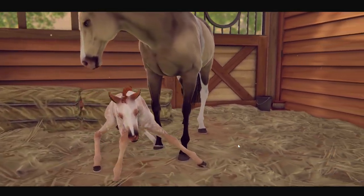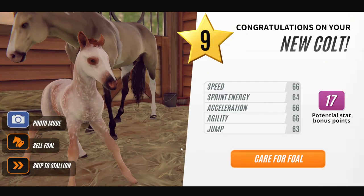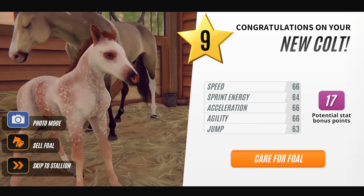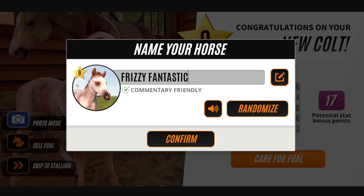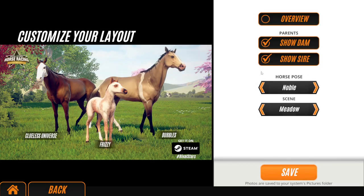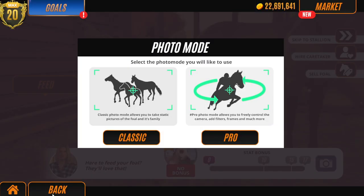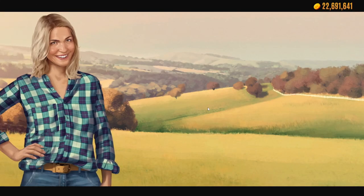Oh my word — I think I'm the winner today! Is that a new face marking? I think it possibly could be! Why did I end up with a strawberry roan? That's cute — come on, let's get a picture of this. I'm going to care for the foal because how cute is it? Let's call her Frizzy — Frizzy is actually a really cute name. Let's go classic. That is awesome!